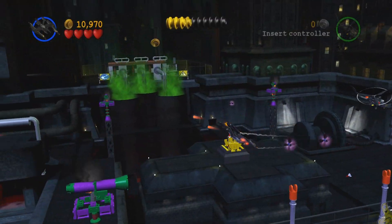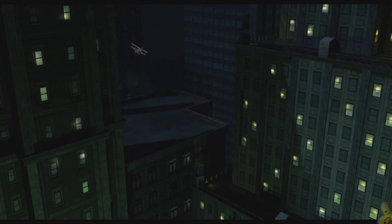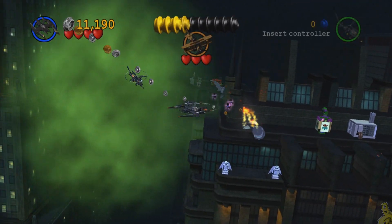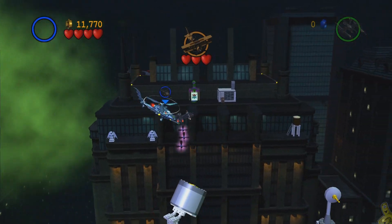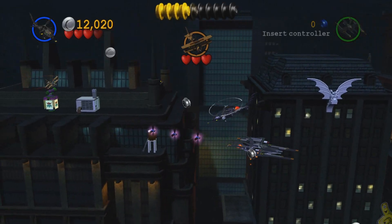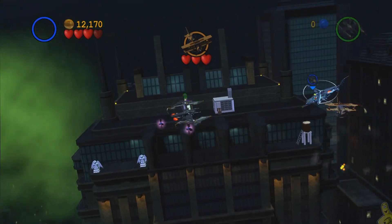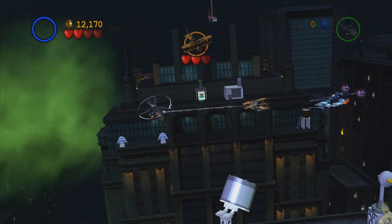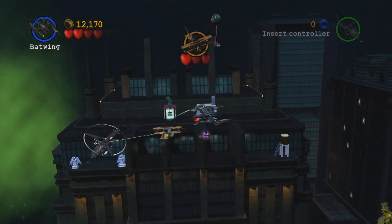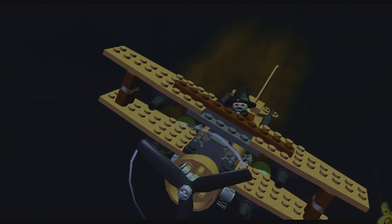There are two guns preventing us from moving on, so we blast them both by targeting with the pink arrows and hitting the B button. We're out of here into a quick cutscene introducing Scarecrow. Now this is tricky — I'll be honest, it looks like I know what I'm doing but it was pure luck. The goal is to switch to the Bat Copter, get close to Scarecrow, press and hold B to tow him, then toggle to the Bat Wing and blast him with a pink bomb. I did it so fast I barely got to explain it.